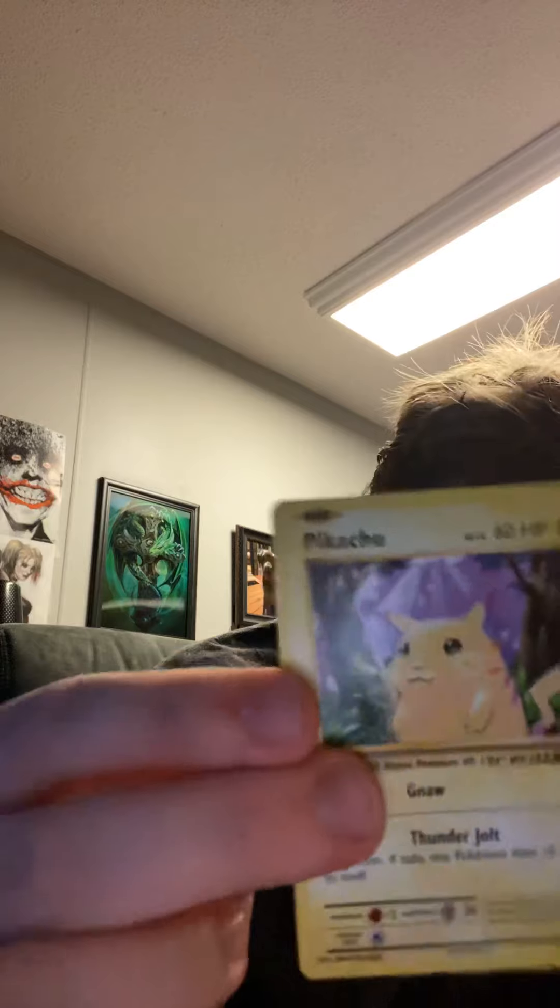Now I'm going to open the evolution first. Green. All right — Magmar, just a little bit of experience. I think I've seen that one, Brock's Grit, Raticate, Haunter, Zaryu, Pikachu, the fat Pikachu, Doduo, Ponyta, and I need a rat. All right.